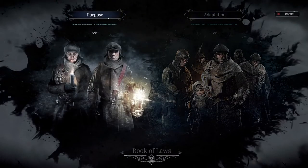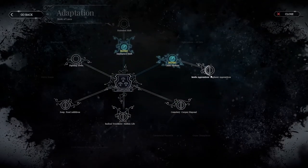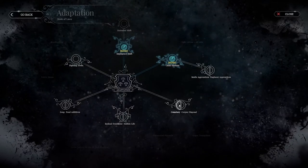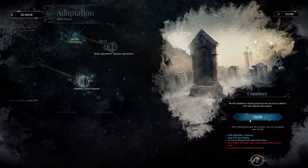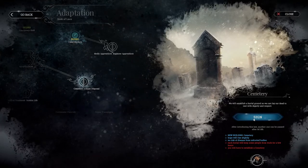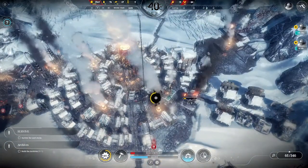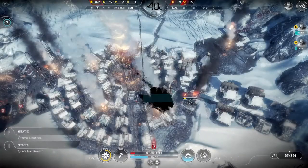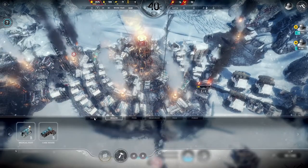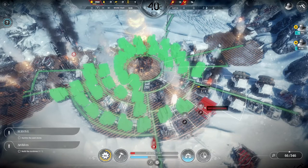This is what I really enjoyed about Frostpunk. No matter how prepared you think you are, it's difficult to ever get to a position where you're truly comfortable and can look a storm in the face without having to pay with bodies — even with the later upgrades and automatons, which are big machines that can work any job a human can but don't need food or heat. There's always the risk that something will go wrong. The next storm is always around the corner, and the next crisis could happen at any time. In other games, like Age of Empires 2, I'd always hit a point where I couldn't lose even if I tried. Frostpunk has yet to give me that security.